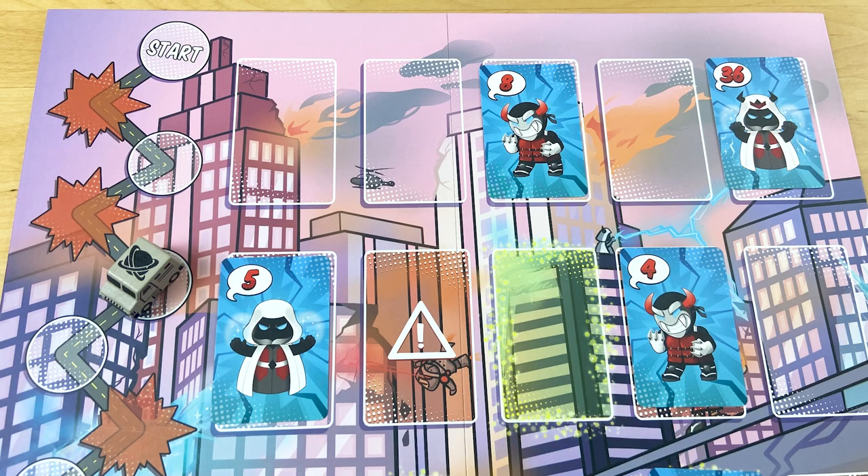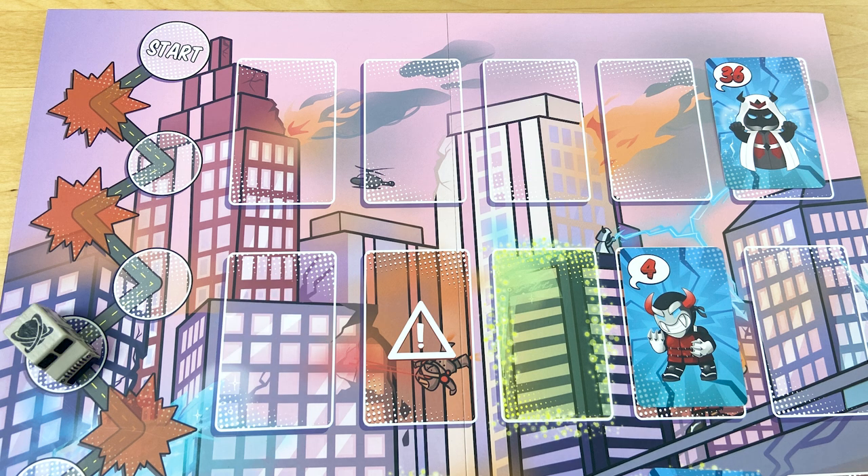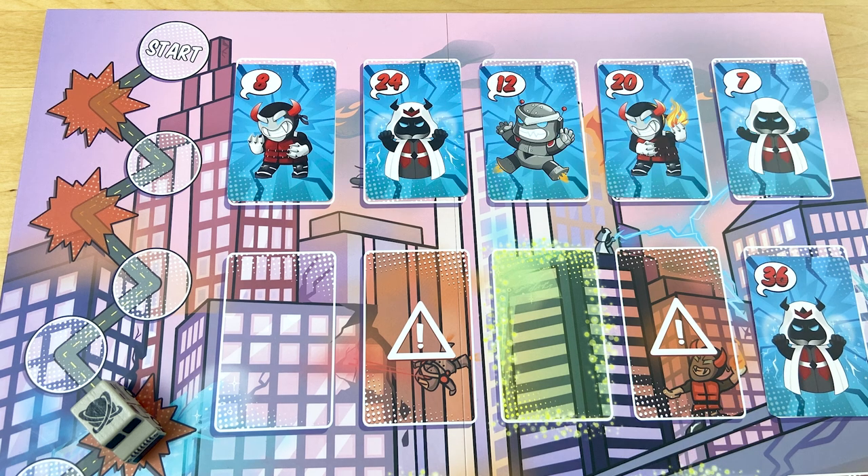At the end of each player's turn, you move the Infinity Truck down the board. If it hits a white circle, pass the dice to the left, and the next player takes a turn. But if the truck hits a spot with a red burst on it, the villains get to take a turn.